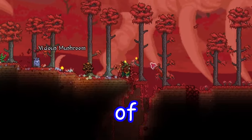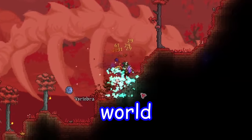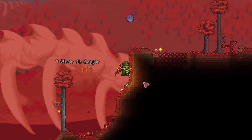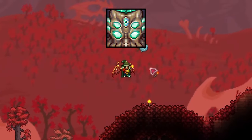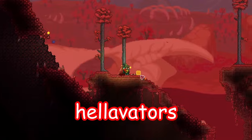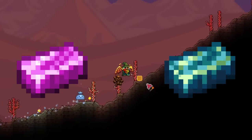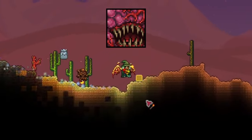If you're worried about messing up the beauty of your world by digging so many hellevators, I would say to make a new separate small world and look for the Shimmer there. The only big problem is that you won't be able to get any post-Moon Lord Shimmer items like the bottomless Shimmer bucket unless you beat Moon Lord in that world too, meaning you'll have to do it twice. Besides, while digging in your main world, you'll probably stumble upon tons of valuable loot and hard mode ores that you're going to want to mine after Wall of Flesh.